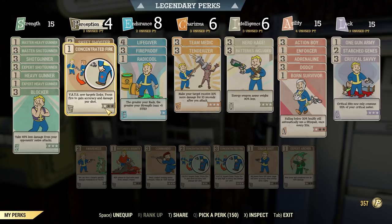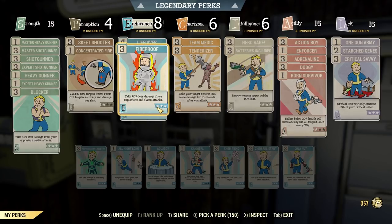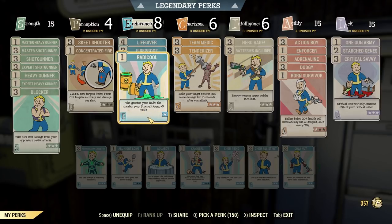And because this is a Vats build, take at least one rank of Concentrated Fire. In Endurance, I have maxed out Life Giver because you have to be close to enemies and you have to be tanky. I have maxed out Fireproof so you don't get killed by random explosions, and I have Rad Life that helps with carry weight — this is optional.